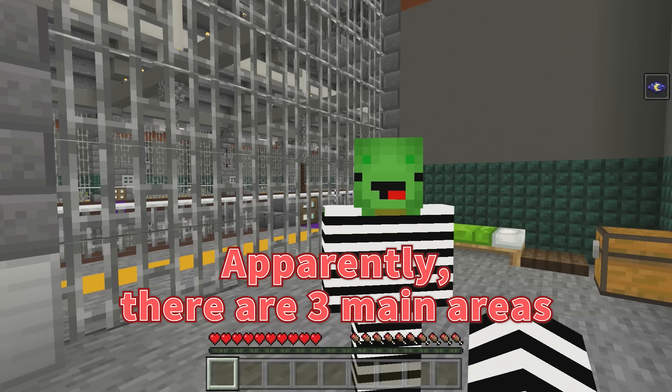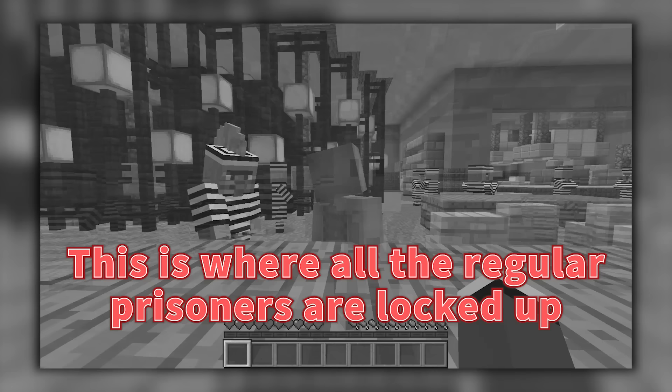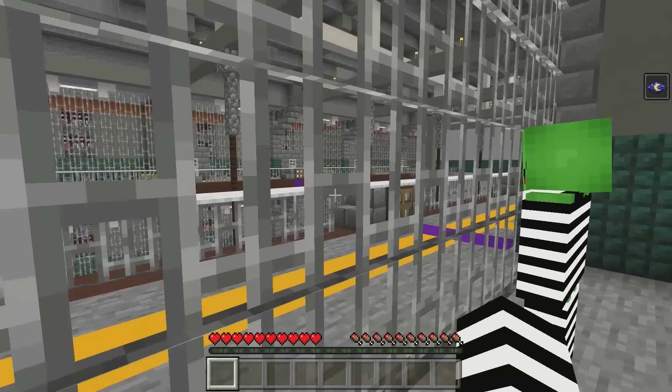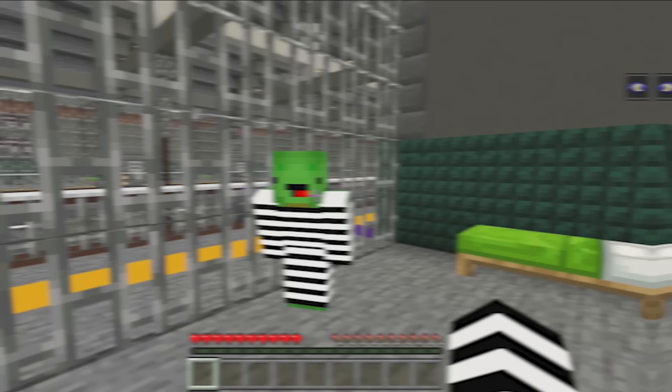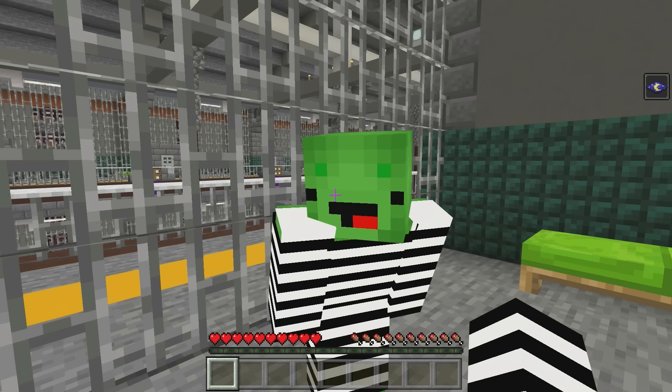Apparently, there are three main areas. Where we are now is called the shared cell area. This is where all the regular prisoners are locked up. The next one is the solitary cell area. From what I know, this is where criminals with serious charges are imprisoned. It's said to be super dangerous. And that's all I know.